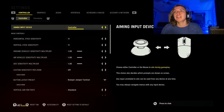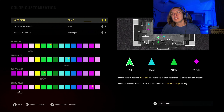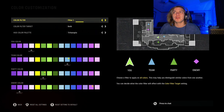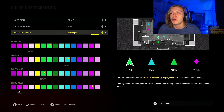For number one, you want to go to your settings, scroll over to Graphics, and then come down to Color Customization. Click it. The first thing you want to change is the color filter — take it from none, or whatever you've got it on, to Filter 2. Then for the color filter target, change that to Both. And then for the HUD color palette, change that to Tritanopia — that's my best attempt at pronouncing that.